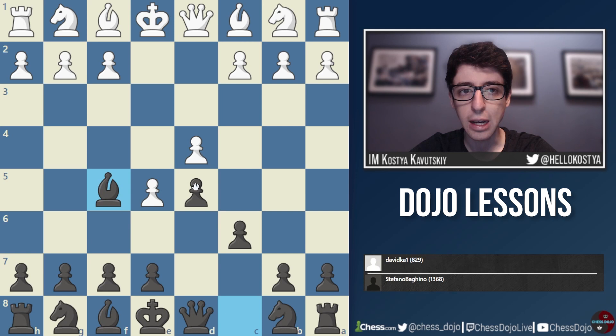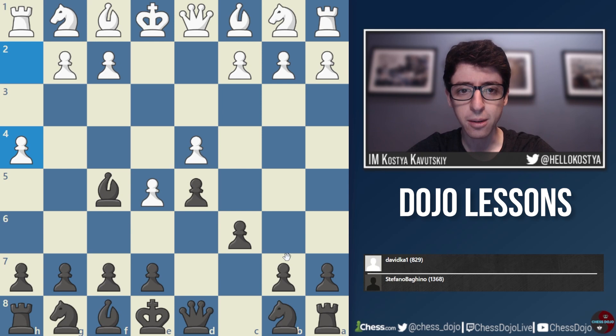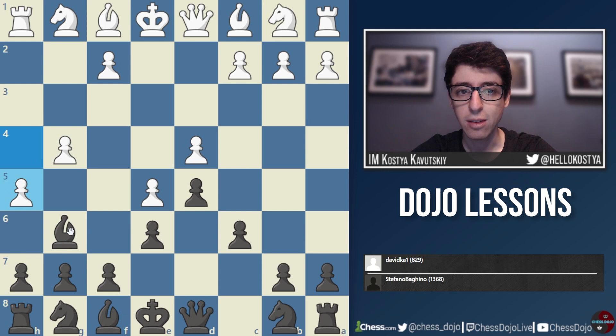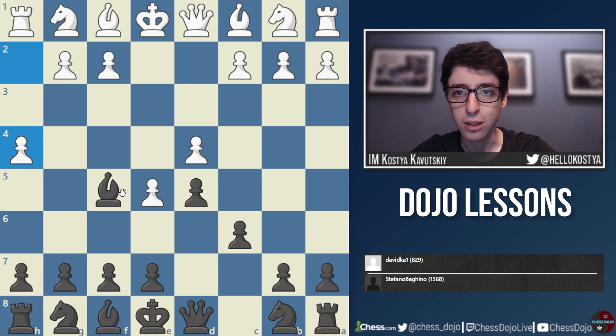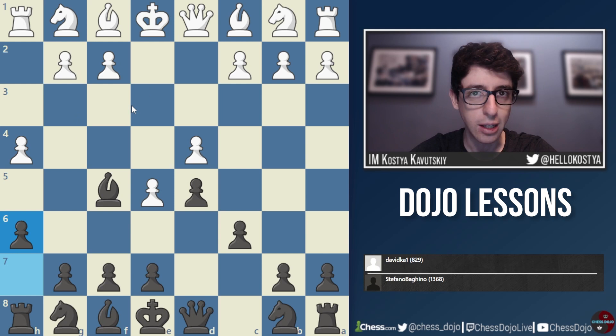A lot of people like the move h4 here, which is less weakening than g4 but comes with a devious trap. If black plays e6, white traps the bishop with g4 — having played h4 in advance. Bishop g6, h5, bishop e4, f3, and the bishop is caught. It works in the other move order too: if black plays bishop e4 first, white plays f3 and the bishop has no escape. Normally black plays h6 or h5, and white has created the g5 square or can follow up with bishop d3 or g4, keeping sharp positions.